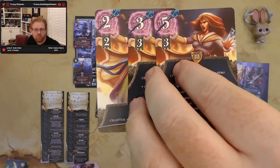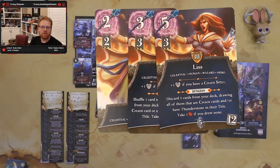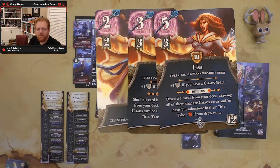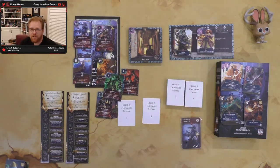At level three, discard three cards from your deck, drawing all of them that are chaos cards and have Thunderstone in their title. Take one wound if you drew none. So you stack heavily on chaos spells and some Thunderstone items and it could be pretty cool. It's going to depend entirely on what ends up in your village. She'll be totally useless if you don't get any chaos spells or Thunderstone stuff, or she could be a beast — potentially getting three additional cards out. I don't know that she'd probably be really good with this set of cards, but if you put her into the bigger mix she's going to miss most of the time.